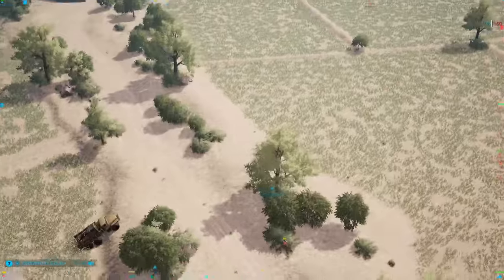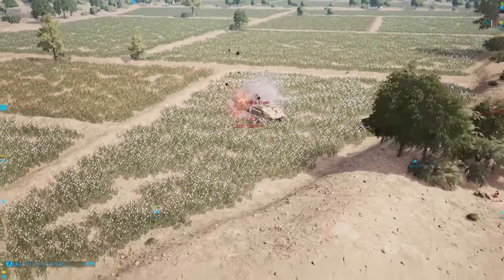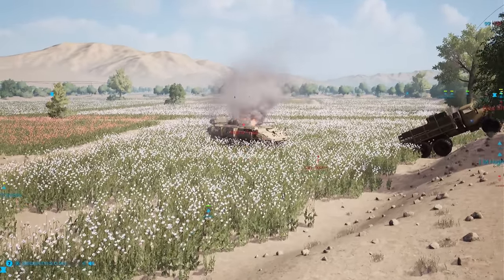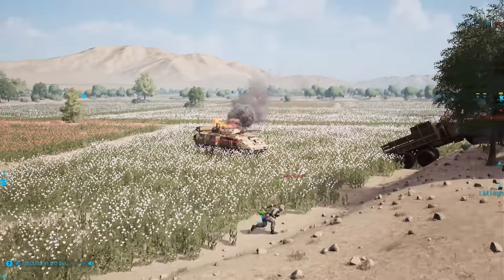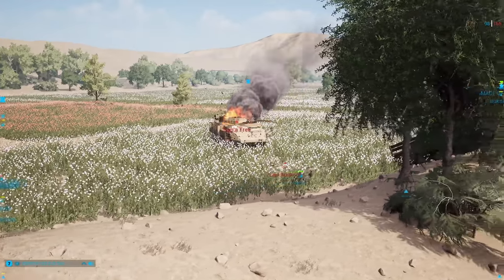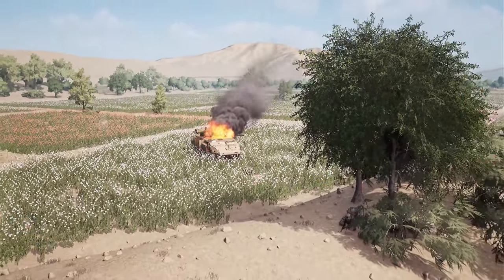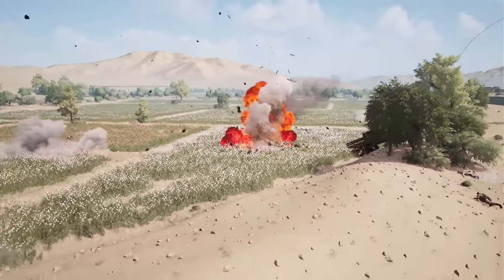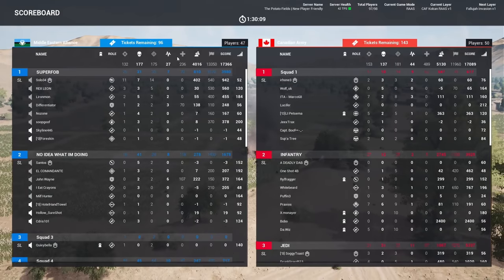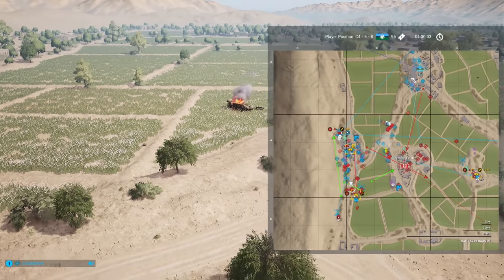I think I just heard another RPG go off — and the LAV 6 is on fire! RPG into the side. It looks like the crew is going to go down with the ship — he is cooking off. He said 'I might as well try to get a few HE rounds off.' LAV 6 finally goes down. That LAV 6 has been doing work. 96 tickets to 143 — you need to kill a lot more vehicles if you're MEA to try to swing this.